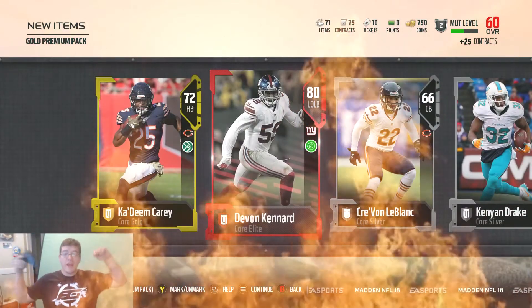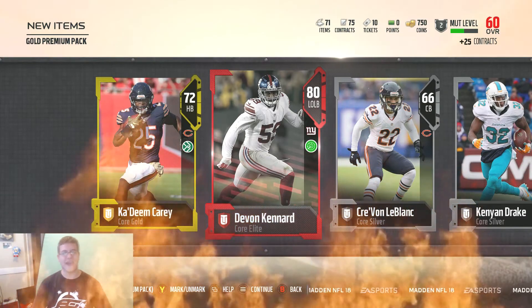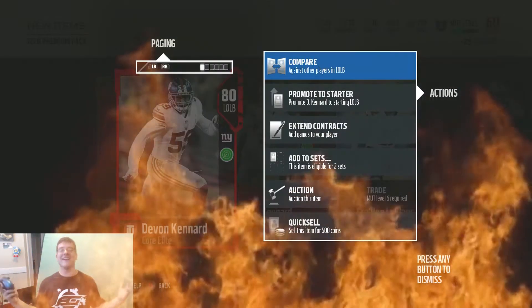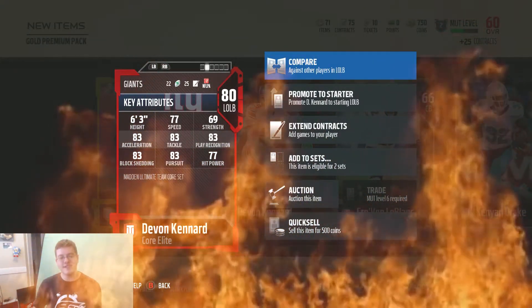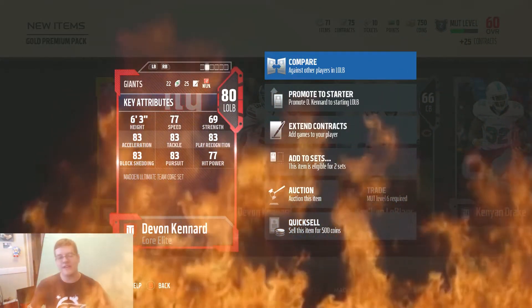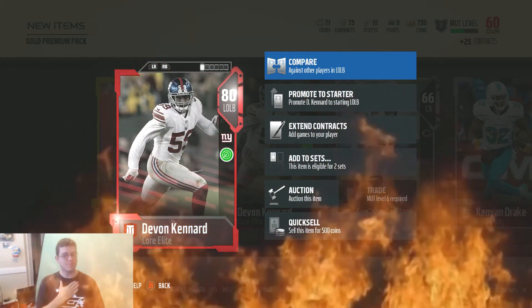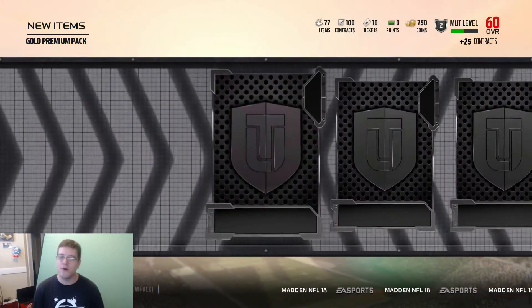It's our first elite pull of the game. It's Devin Kennard, 80 overall left outside linebacker for the New York Giants. I'll take it. He's got 77 speed, 69 strength, 83 acceleration, 83 tackle, 83 play recognition, 83 block shedding, 83 pursuit, and 77 hit power. Our first elite is a New York Giant. I feel that's appropriate. Let's keep it moving people, we got to keep these elite pulls up.